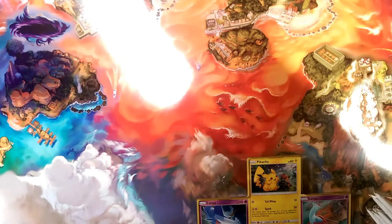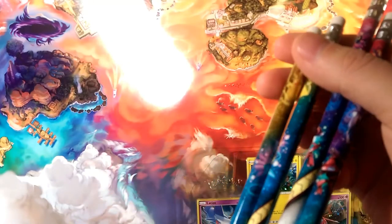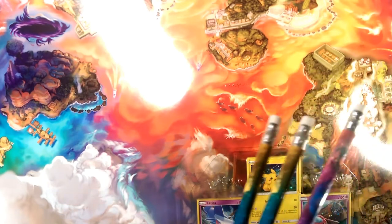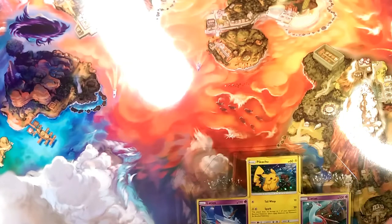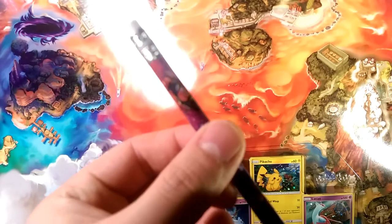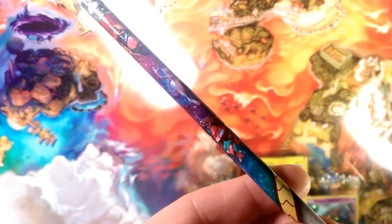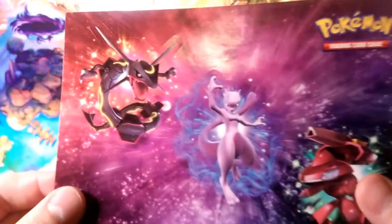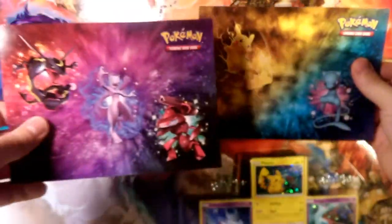You get some very cool pencils here — they have Pikachu and Mew on them. They're not all the same: you have two Pikachu-Mew ones and two that have Rayquaza, Mewtwo, and Genesect on them, which is what's on the back of the lunch pail. You also get stickers — these can look pretty cool in your background. You can peel them off and stick them to stuff.